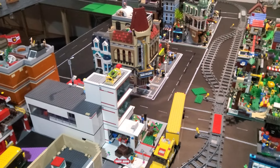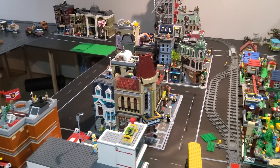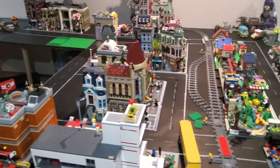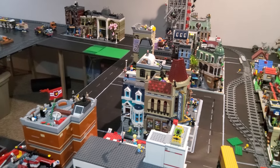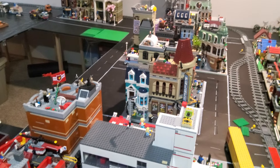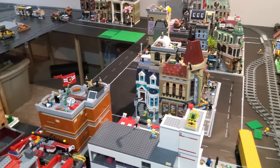Some big changes we actually did for the city: we did a completely revamped downtown where it's actually one corner, then one and a half base plates, then another corner for one side — so that's 30 inches — and then the other block is corner, full base plate, and then another corner, just to add a bit of diversity for the block.